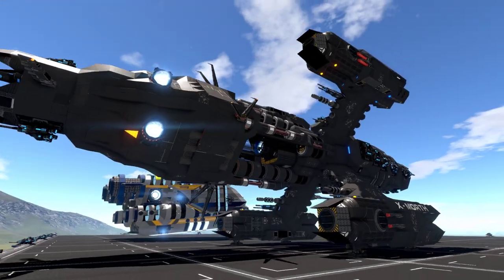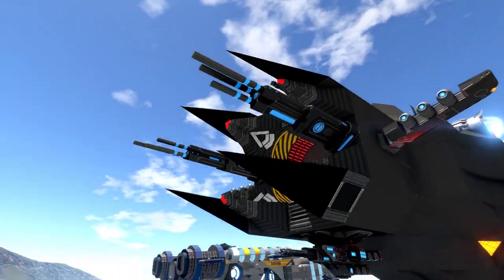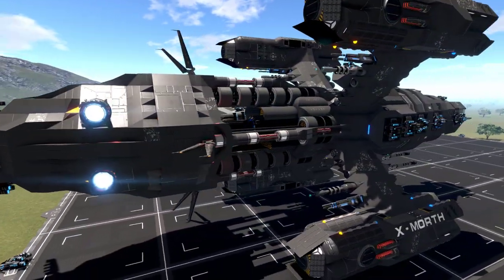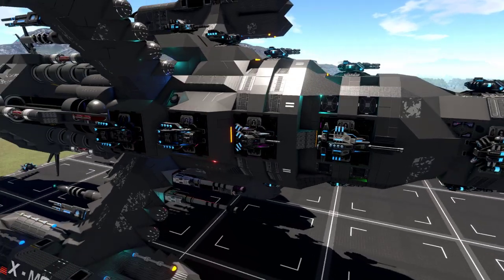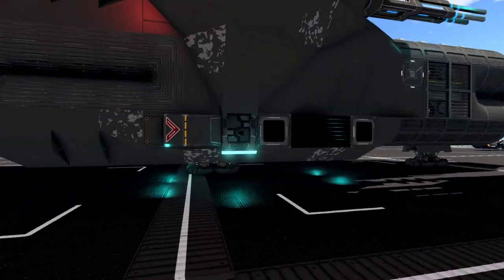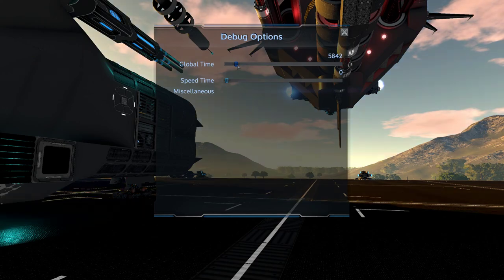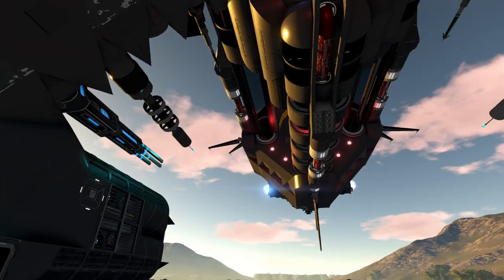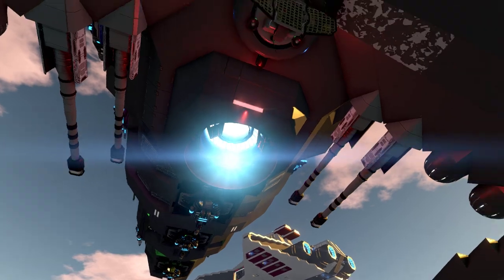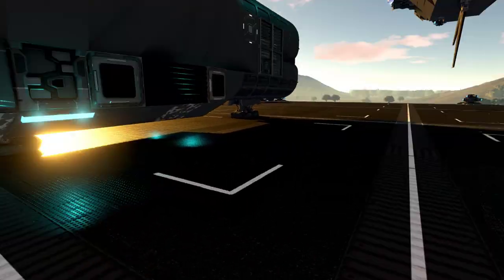Yeah, this one looks like it took a while to make. I like all the antenna and the more angled, sharper looking parts out the back. It's a cool looking ship and looks quite functional in the combat role. Let me try the dusk lighting - if you just look at this whole assembly on the bottom side, that looks really nice. Long range radar right there in the middle too.